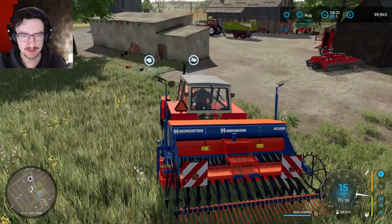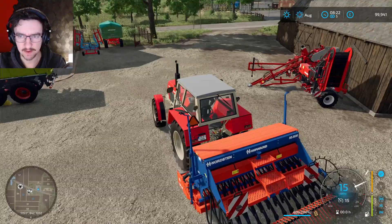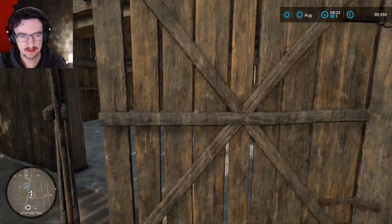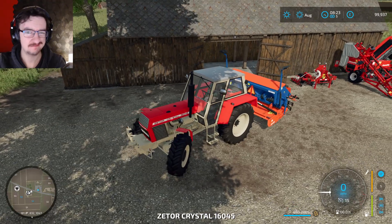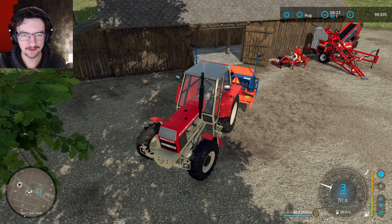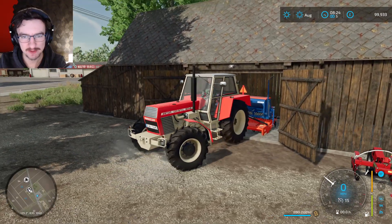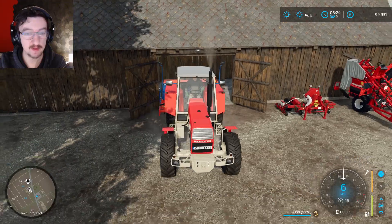We'll actually go ahead and drop our seeder off down here. We do have chickens, so we need to feed the chickens. Let's move the seeder out of the way. Can we get in this barn? We might be able to get in here and just — yeah, it's not very big, but we could totally drop this off in there. We don't even fit. We don't actually fit with this tractor. That tractor's higher than this one. We can't really put anything in here, which is so weird.